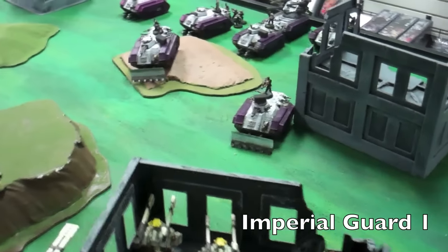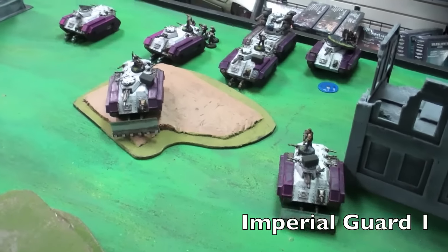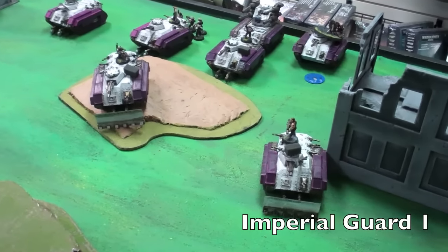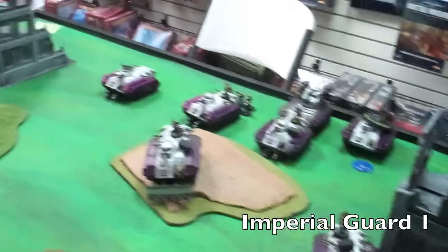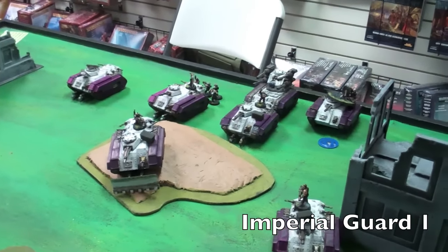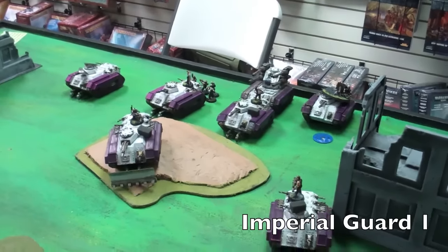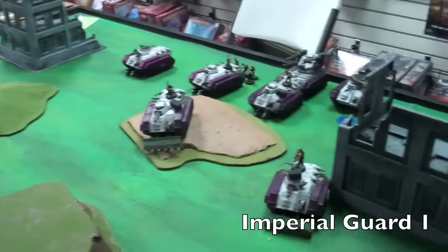We're at the bottom of one, and the Leaf Blower is moving out. All of the Chimeras with guys in them are rushing forward 12 inches and popping smoke. The rest of the guys are getting out, moving towards other vehicles. There was a little bit of fire towards the Tau army, and it was all non-effectual — no casualties. We're moving into the top of two.